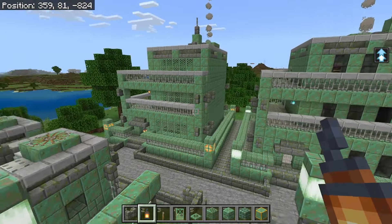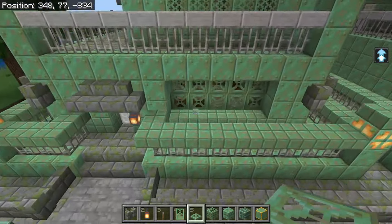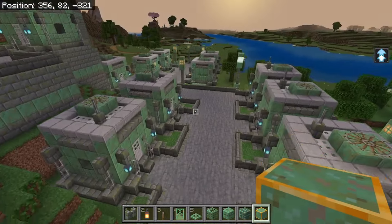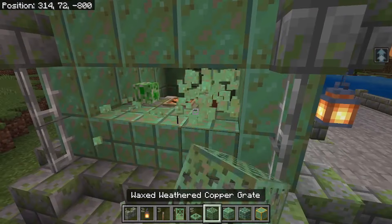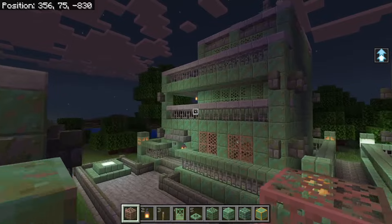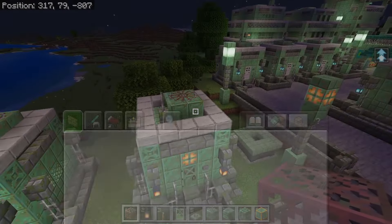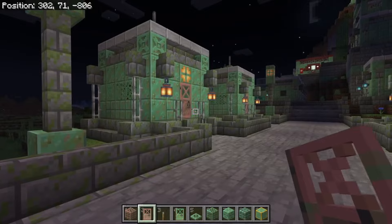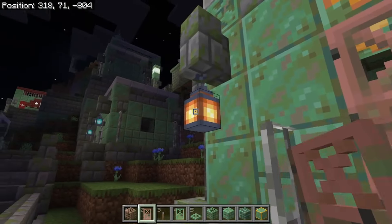Hmm, I used the grates as windows for this bigger building but I'm not sure. Let me try a different block — okay, that's doing a little better. For the smaller houses, the grate windows work, but for bigger scale buildings I'm not sure it's the best option. Maybe I could do a different aesthetic here. Yeah, that works — it adds a little splash of color in what would otherwise just be mostly green, and it kind of matches well with those lanterns.